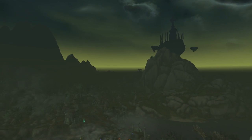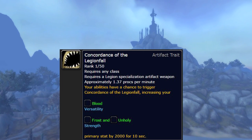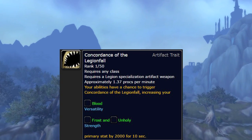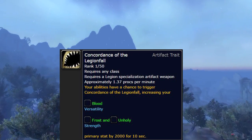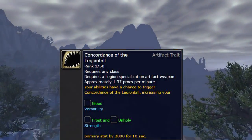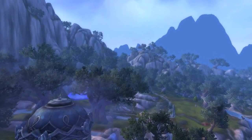Every Artifact weapon for all classes has the same Paragon trait in 7.2: Concordance of Legionfall. This is what you'll be spending most of your time powering up. It gives your abilities a chance to proc bonus main stat for 10 seconds, with higher points meaning a bigger stat proc. On top of that, there are three cool new traits and one generic one that are specific to each Artifact.